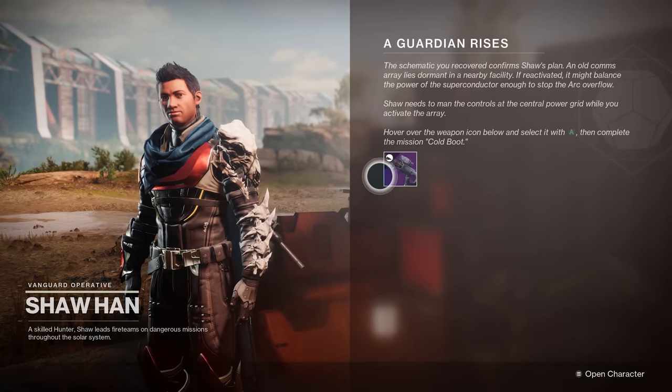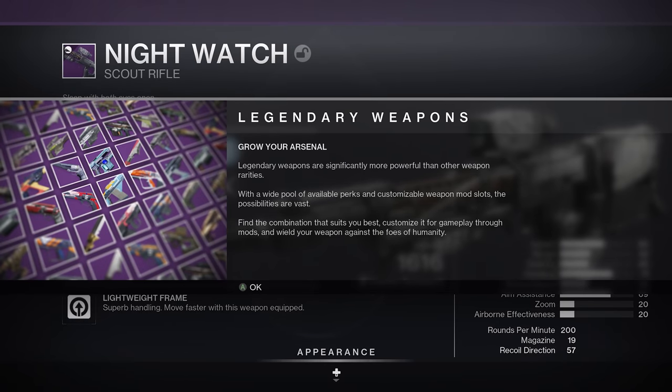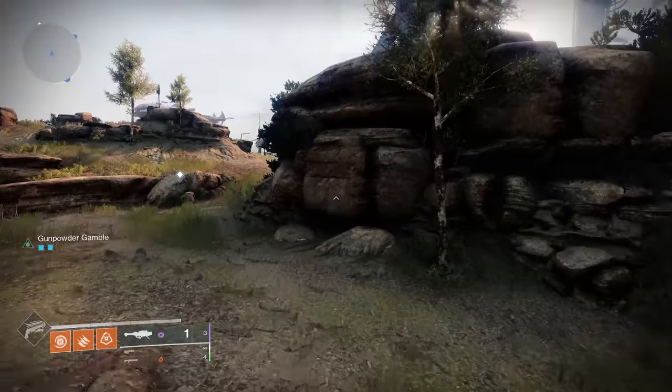Upon returning to Shahan, I was presented with my first ever legendary weapon and a little screen with some information about rarity. I was hoping it might explain the difference between blues, greens, legendaries, and exotics — pretty important stuff for new players to learn. Interestingly, it didn't explain rarity at all, but instead just implied that legendaries are significantly more powerful than everything else while conveniently not mentioning exotics. Not a big deal since new players don't have exotics yet, but this still felt a little misleading.